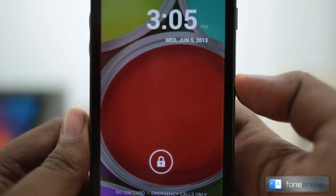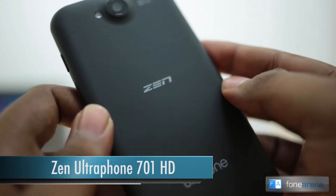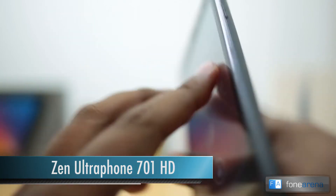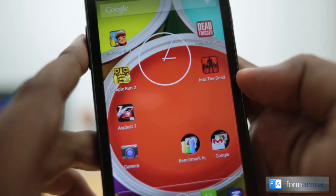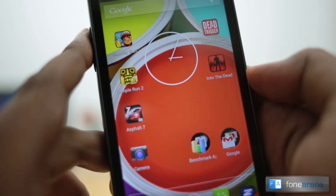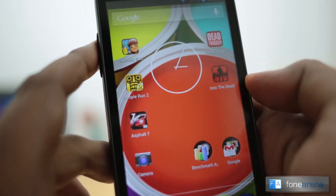Hey guys, this is Paradwaj with PhoneArena. Right now we have the Zen Ultrafone 701 HD in our hands and people have been asking us to do a games demo on this device. So that's what I'm going to do now. I'm going to show you four games: two graphically intensive games and two not so graphically intensive casual games.